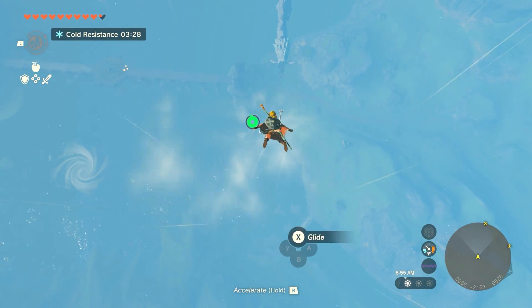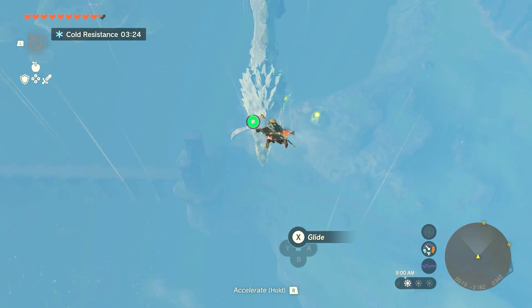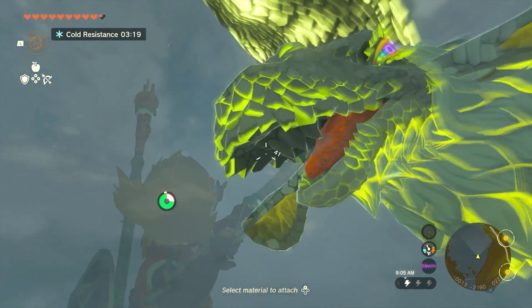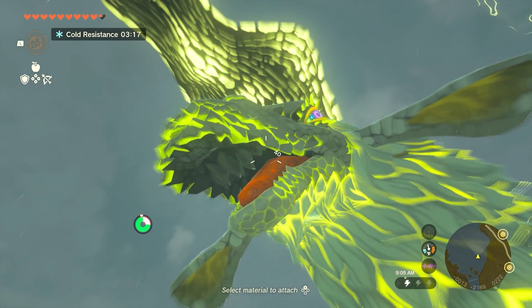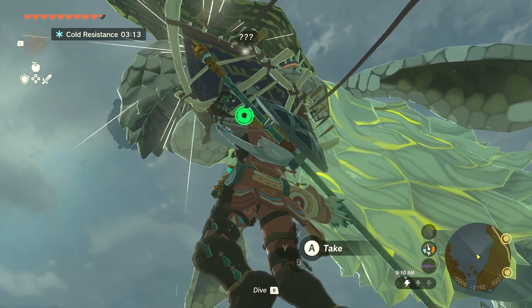And once the dragon's over Lake Hylia, you can land on top of it. Depending on which piece you're going after — if you're going for the fang, which is what this video's for, below it the mouth has to be open. If the mouth isn't open, you might get a scale. So make sure the mouth is open.